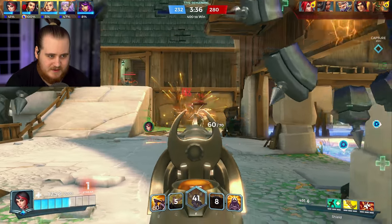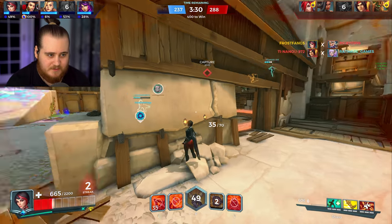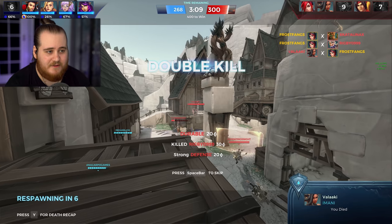Should have probably died there. Shots on the Koga — he's out. Shots on the Amani. We do have pretty good burst with the ult up but it's still worrying in fights like that. We won — finish off the Grover, pull up the shield, get rid of the Koga. That's a double. I had the ult up but the gen is 66% so it doesn't even matter that much.